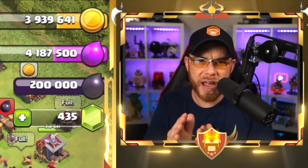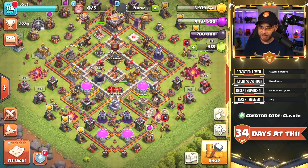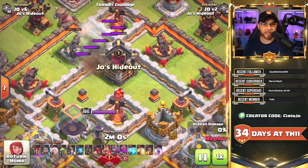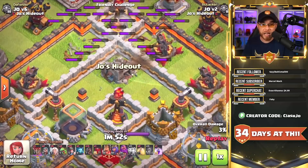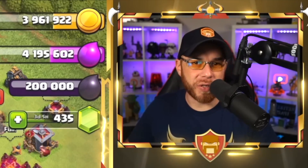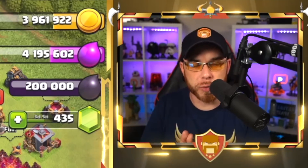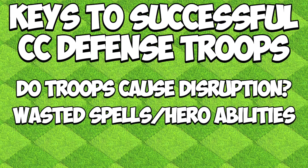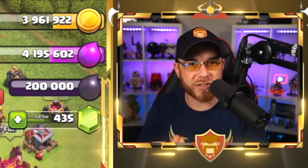We have four different troop combinations to look at today. If you want to deal with a clan castle at Town Hall 11 without worrying about what's inside, you have the option of six level eight lightning spells and one maxed earthquake spell to destroy the clan castle entirely. If you don't have those, you'll have to deal with the enemy clan castle troops. When evaluating defending troops, ask: does it cause disruption? Does it cause the player to use more spells than necessary? Does it slow the attack down? These are the key criteria.